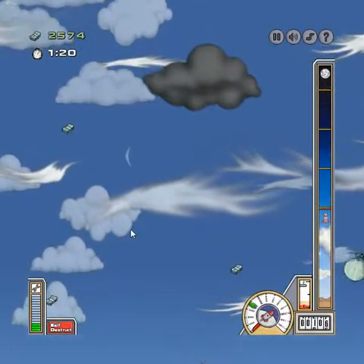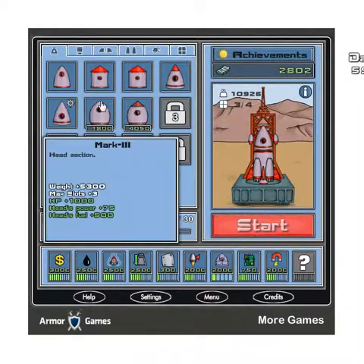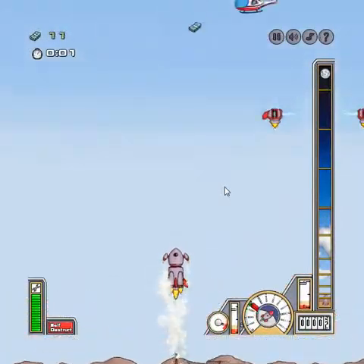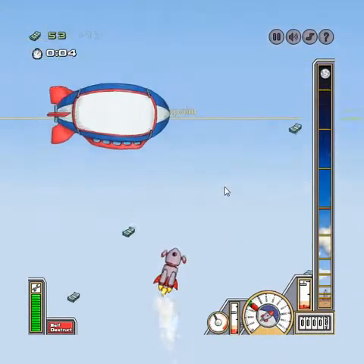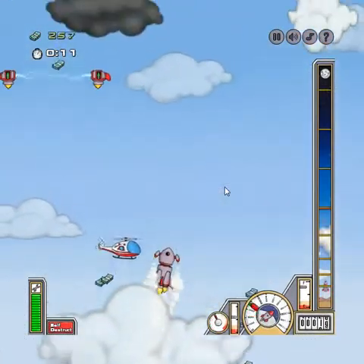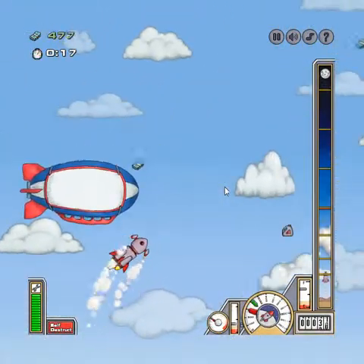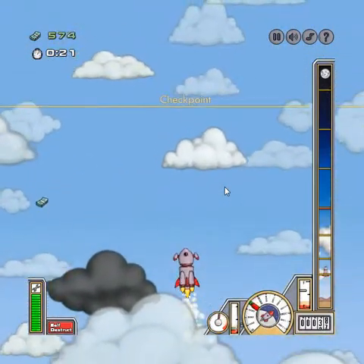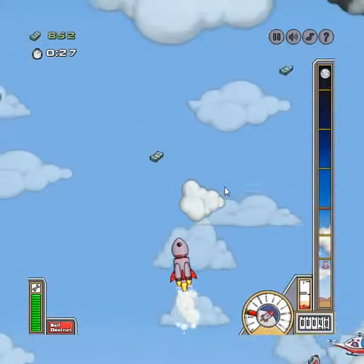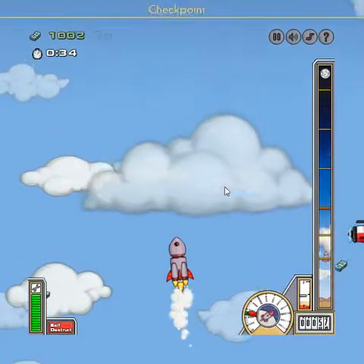Strip it. Okay. Three, two, one, zero. Okay, I need to upgrade those boosters. Three, two, one, zero.